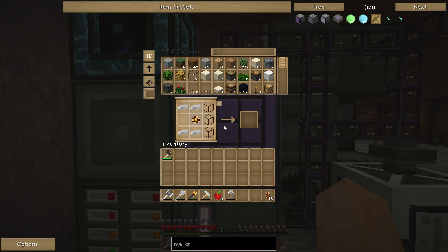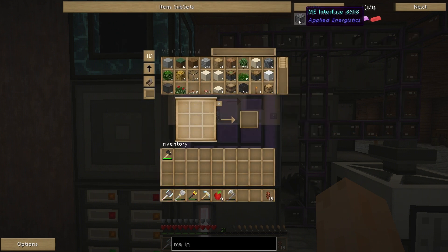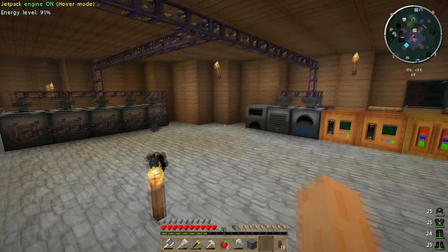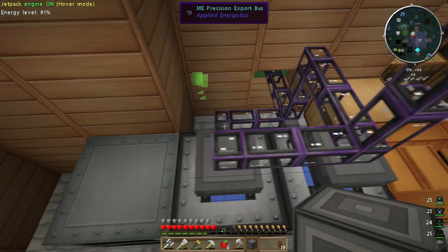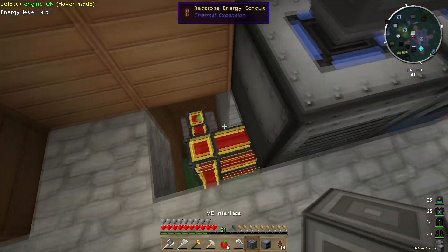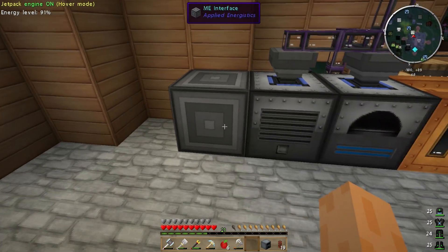The final thing I can do is make myself an ME interface. Let me make a conversion matrix first, and I need an ME cable. Drop some of them in, make an ME interface. And then what I want to do is go over to the machine — I'll put an ME interface down there, have the blue on the side as well.